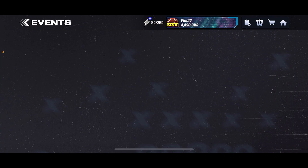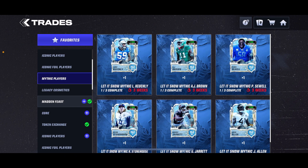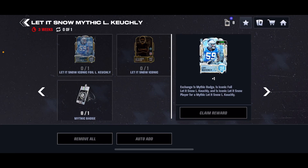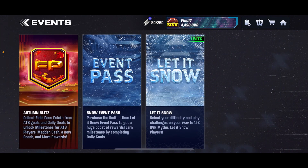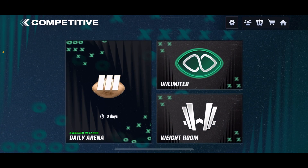So obviously, as you guys may know how to get Mythic players, let me just go show you in case you don't. To get a Mythic player — I'll use Luke Keekly as an example — you need the Iconic Frile version of the player, a Mythic badge, and a Let It Snow Iconic. I'll start with the Mythic badge: you can get it from the Field Pass, or from the Arena tournaments they have on the weekends.